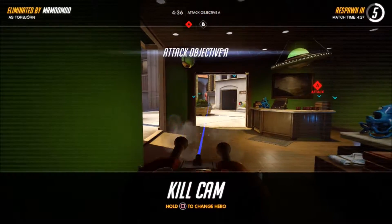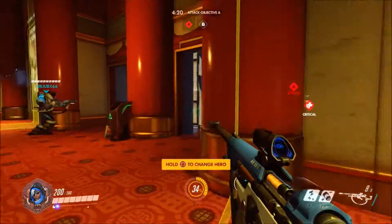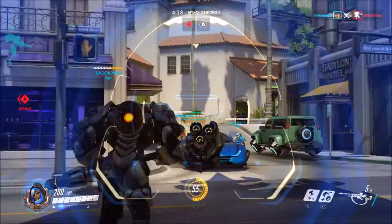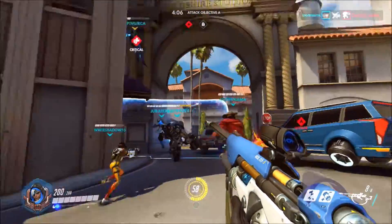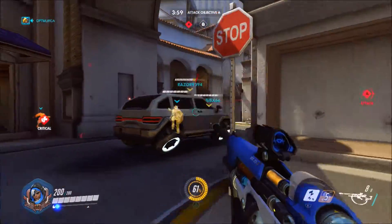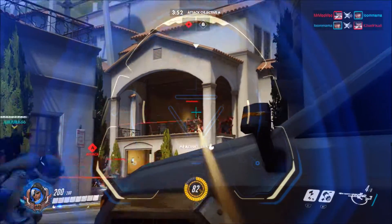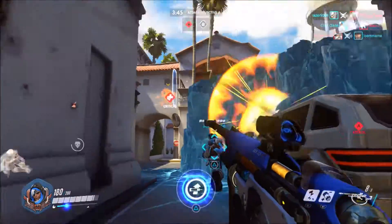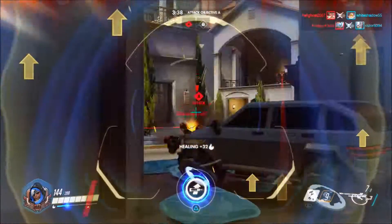Some guy got me right away, that wasn't very nice. Looks like there's some guys to heal over here so we're gonna go try to heal them. We got them all good and healed. L1 — what L1 does is it puts people to sleep. I'm just trying to take out this Torbjorn turret. Ana's not the best character to take out turrets, but she's decent for it.